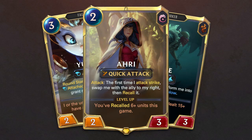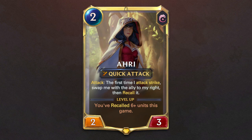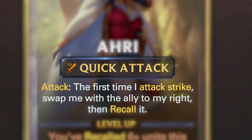When choosing a champion to add to your deck, you must consider their stats, abilities and other characteristics. Like with any Legends of Frontera unit, champions have a cost, power and health values, regions, keywords and abilities.